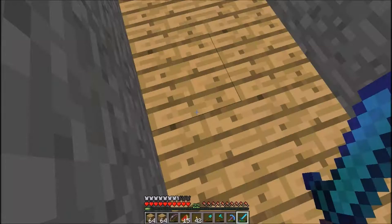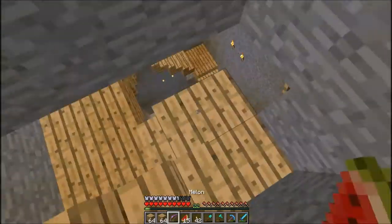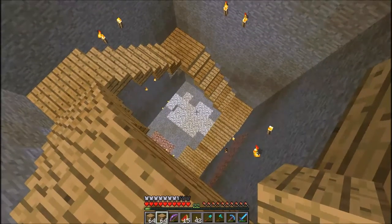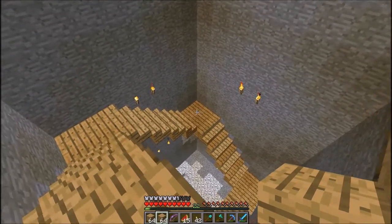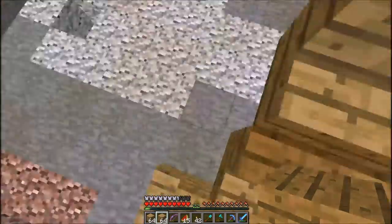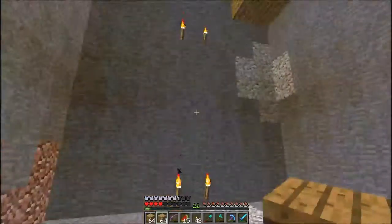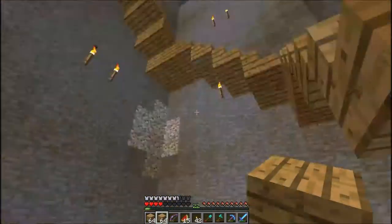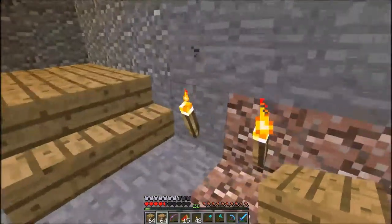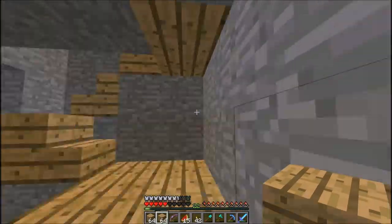I'll take down ghasts nice and easy. I'm going this way first and I'll go backwards so that you can't see the other thing. Been mining in between episodes — this is what I normally do in between them. As you can see we are quite the way down. I think it's Y40, and I'll probably take that down to about Y5.